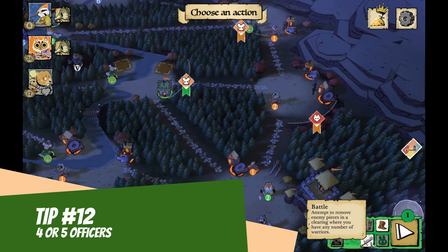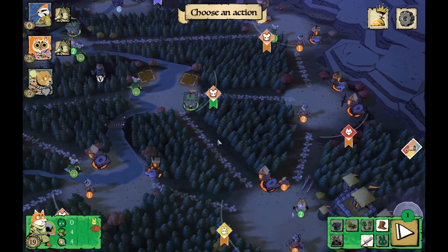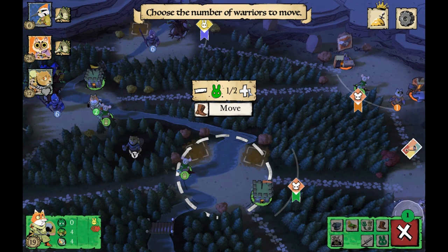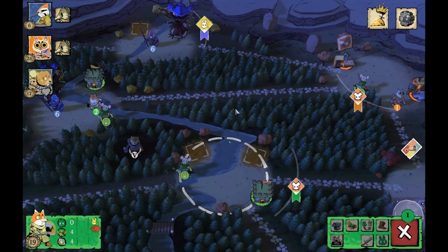Tip twelve: by the end game you'd likely want to have either four or maybe even five officers — with three officers you don't have enough options, but any more than five and that limits your available warriors. You'll have tons of moves but won't have anywhere to go or anything to do with them. So four to five is probably ideal at this stage.